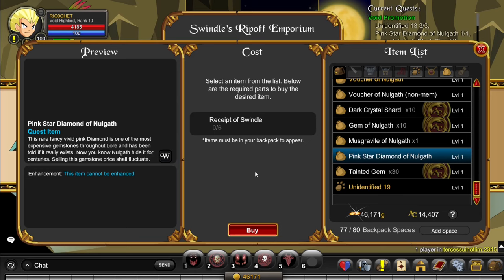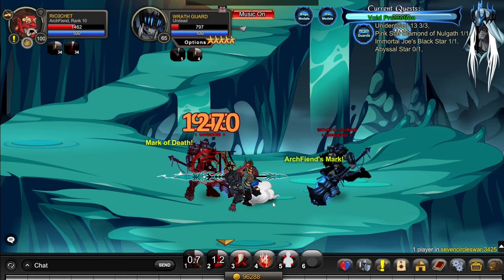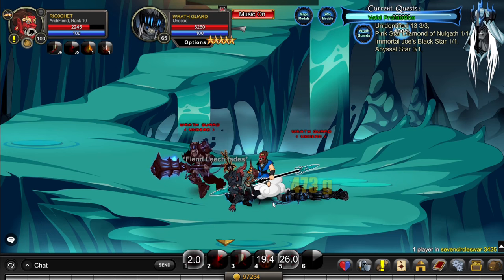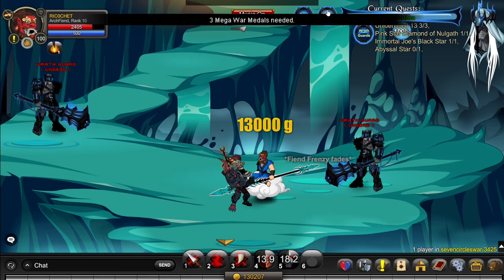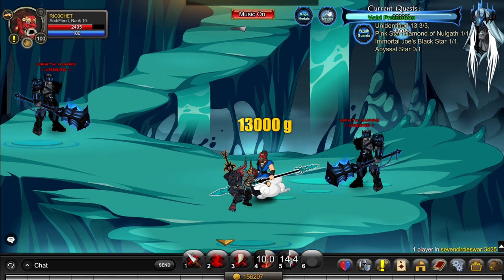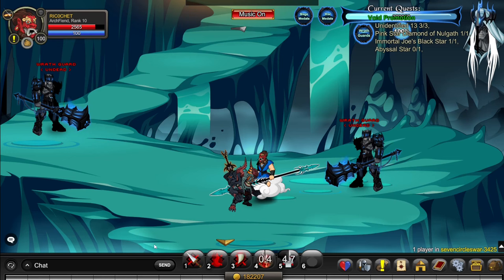To get all this gold, there are two good areas. The first is 7 Circles War. Here you just kill these two monsters again and again until you've killed enough to turn in some war medals and mega medals. With a gold boost and an item like Carla's living head, which gives plus 30% gold, you can get 13,000 to 19,000 gold per turn-in.